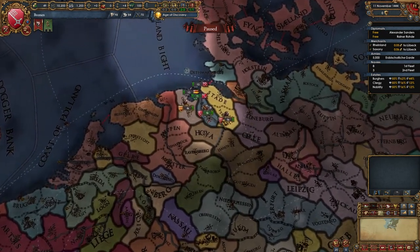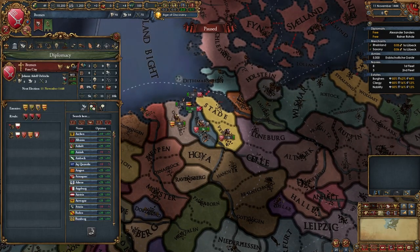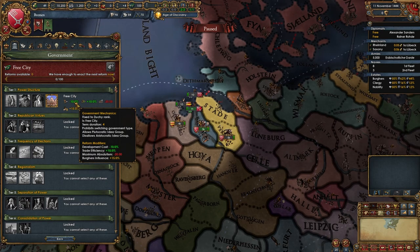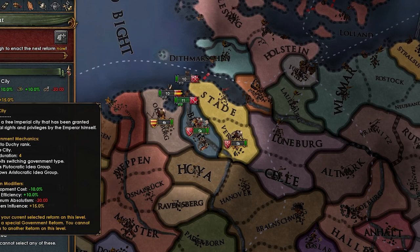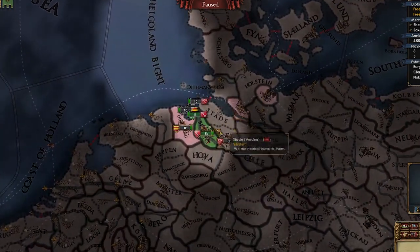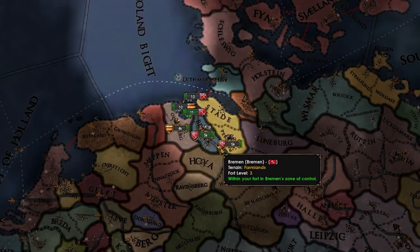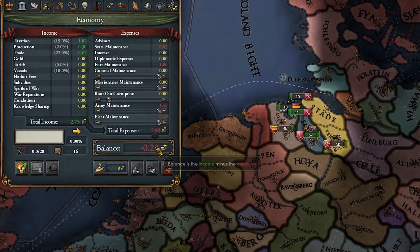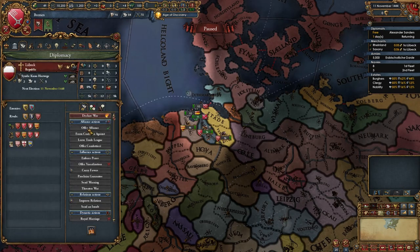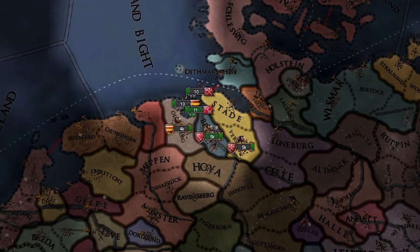Alright, here we are as Bremen. Let's take a look at our situation. Obviously we're a free city — gives us some very nice bonuses — but we're gonna be expanding and we're gonna stop being a free city pretty soon. We're also in a trade league with Lubeck, Hamburg and Oldenburg, which we're gonna leave. I don't want to give trade power over to Lubeck. So first, I'm actually gonna ally Lubeck and then leave the trade league.